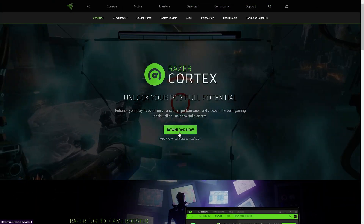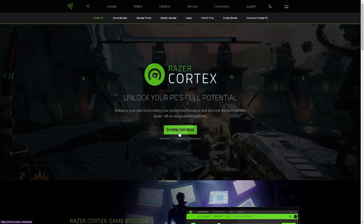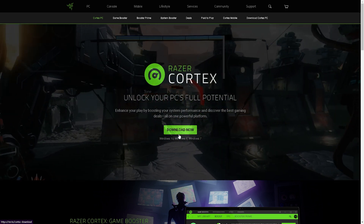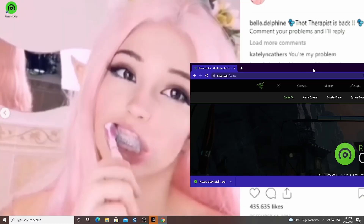What you have to do first is simply go onto their main website, which I'm also going to link in the description, and just press the 'Download Now' button. After you successfully download the program, drag it onto your desktop.